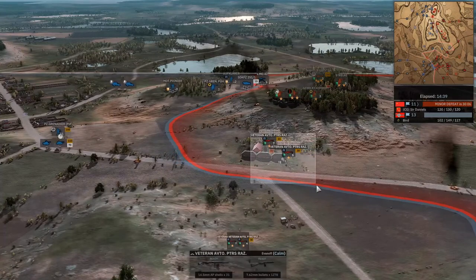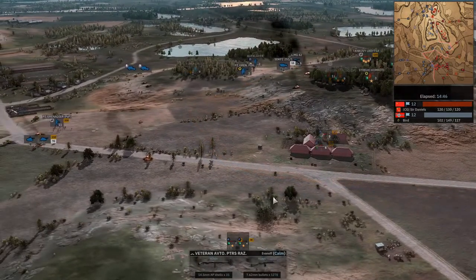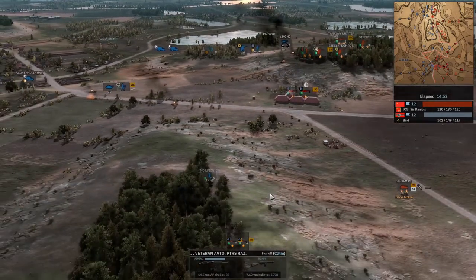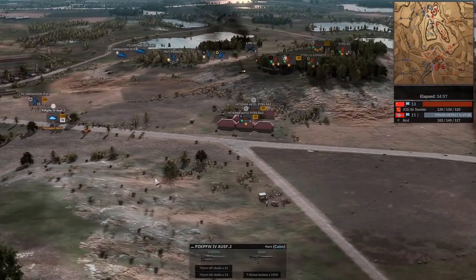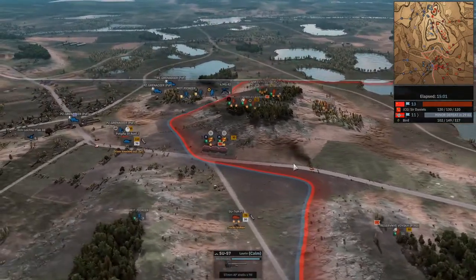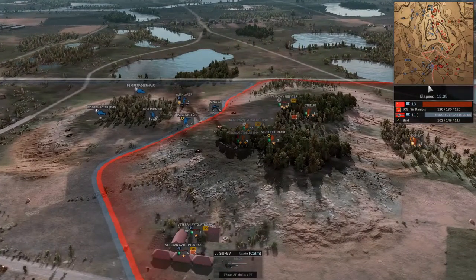But I do think that these veteran PTRS squads are going to be absolutely brutal. Yeah, he's in a nice sneaky position here. Oh, watch this first Marder go down. The P4's been charging — not a good idea, boys. Yeah, infantry inside the buildings — it's extremely hard to spot. Holding fire to try and not be shot at here. Reopening and the Panzer IV getting sniped by the SU-57.